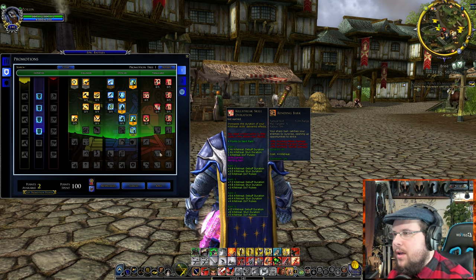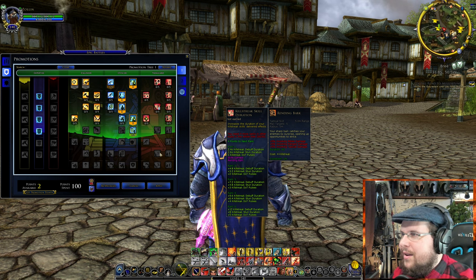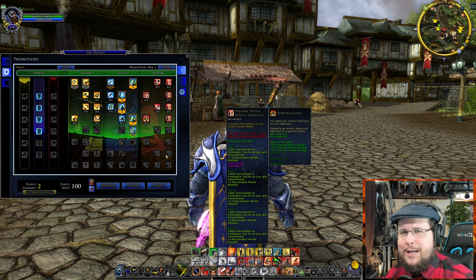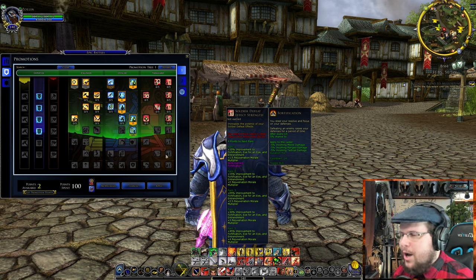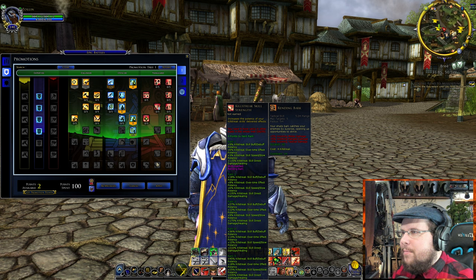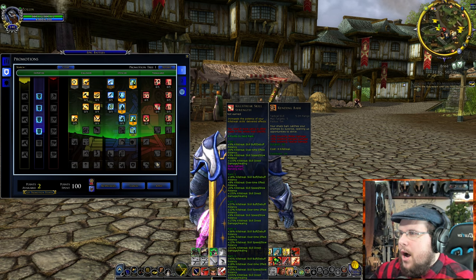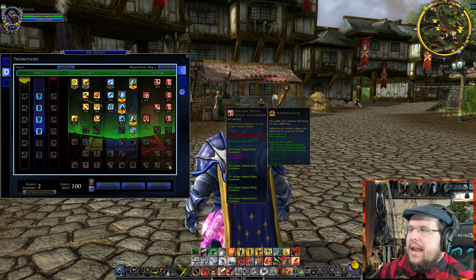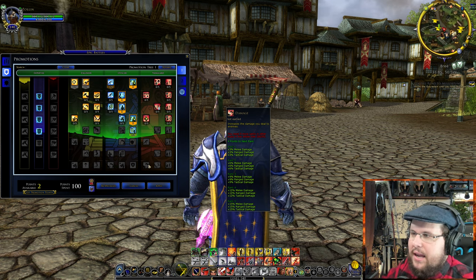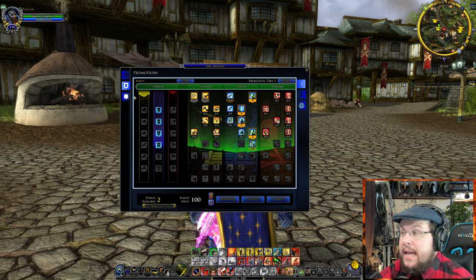Defeat Effect Cooldown reduces the cooldown on defeat effects. I want to be transparent — I'm not entirely sure of all the details on the defeat effect mechanic since I haven't played vanguard extensively. If you can clarify in the comments I'll appreciate it. Fortifications reduce incoming damage. At the bottom of the vanguard tree you get massive damage increases — 15% increased melee, tactical, or ranged damage for yourself. That's pretty awesome, and that covers the vanguard tree.